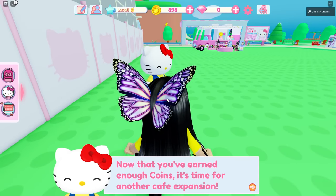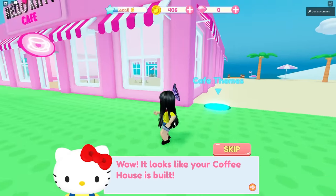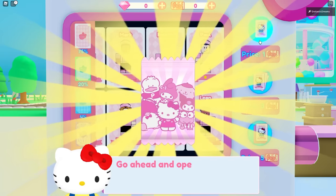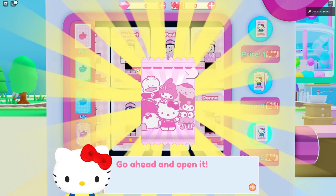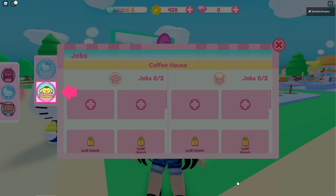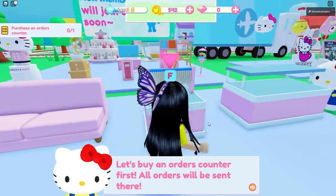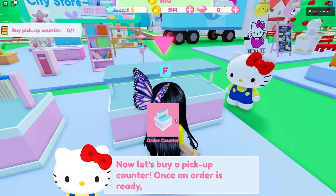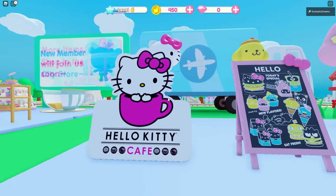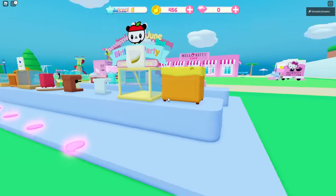Now that you've earned enough coins, it's time for another cafe expansion. I can't afford that just yet. We definitely need some of these workers. Oh, I got Sarah! Look how many job slots have opened. We're going to go to the outdoor section and add Sarah to our team. Is this an order counter? I think it is. Hello Kitty, why is running a business so expensive? But look at all these cute signs — I definitely want the My Melody Balloon, Pom Pom Purin Balloon, and Hello Kitty Balloon. All of these are so cute.